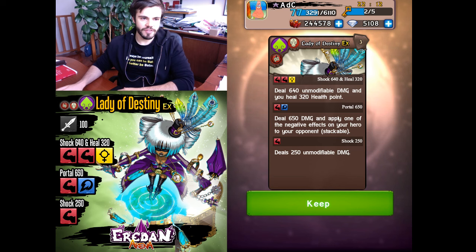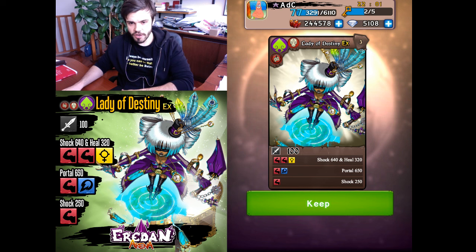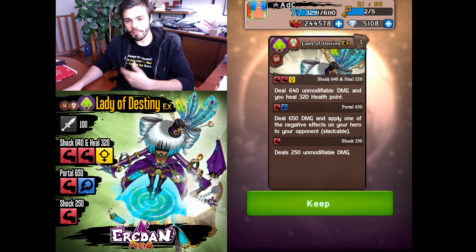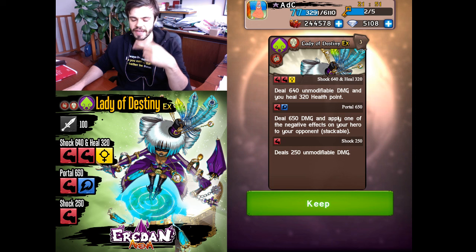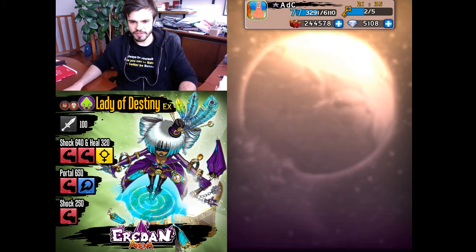Portal is basically the reverse of Mimic. Portal applies one of the negative effects — one of the debuffs you have on your hero — to your opponent. It's stackable. For example, if you have minus 50 damage on Lady of Destiny, with Portal that minus 50 will be copied onto your opponent. If you trigger Portal twice, that's minus 100 damage and so on. It's an interesting concept, of course very situational. This second skill is maybe less strong than Deja Vu, but still very interesting.